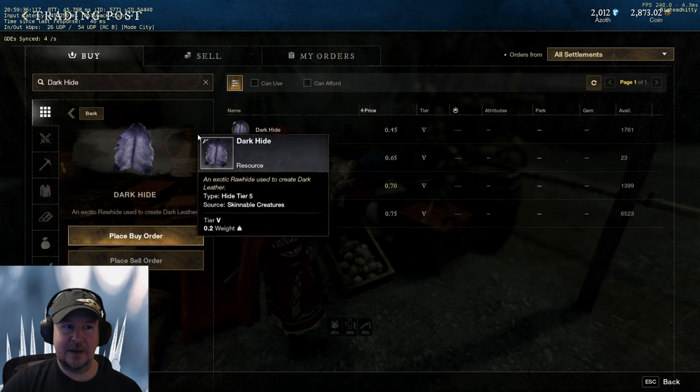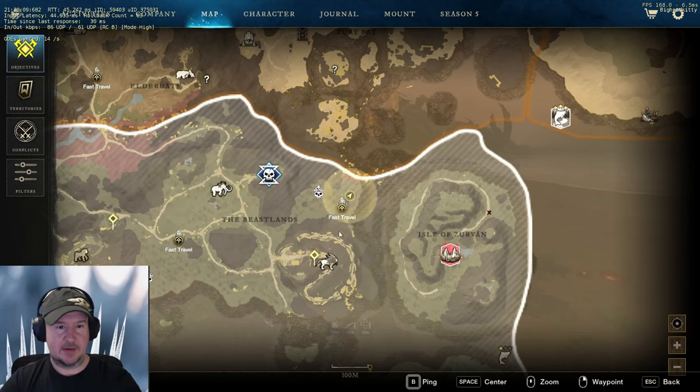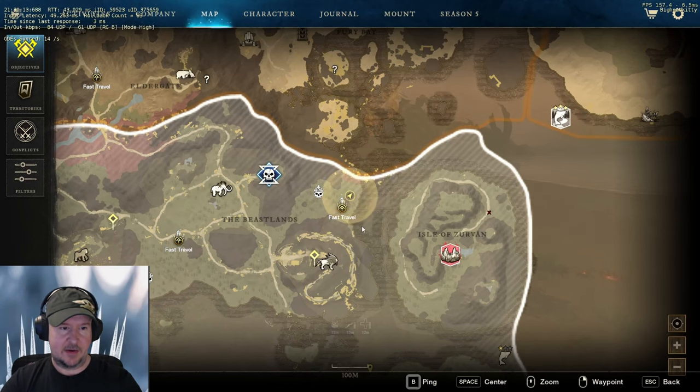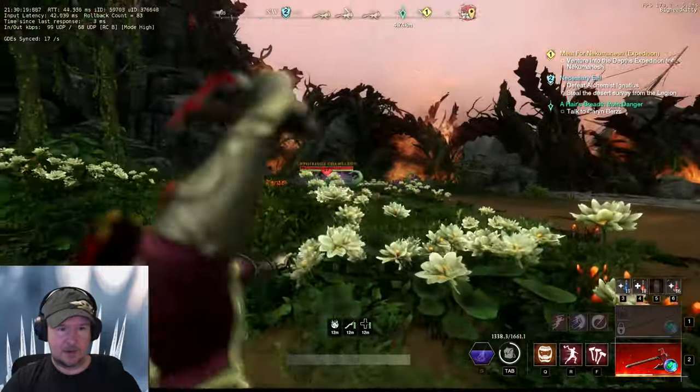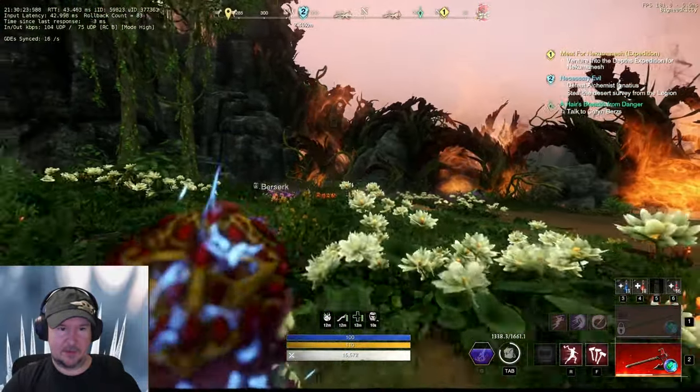We'll get right to the first spot. A pretty cool spot is down here by the Owl Observon, the Shrine of the Lion — all in this area. You can also go over to hit these mammoths, but here you're going to be working on these chameleon guys — blizzard chameleons, whatever you want to call them.